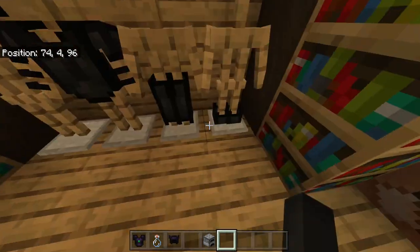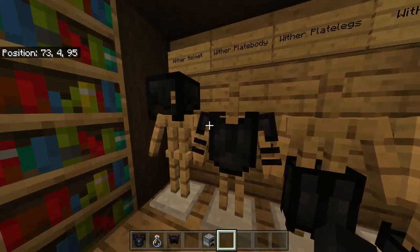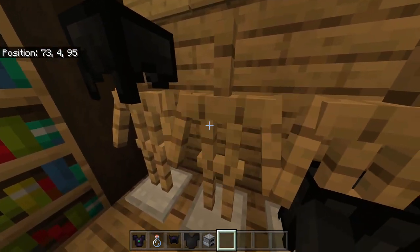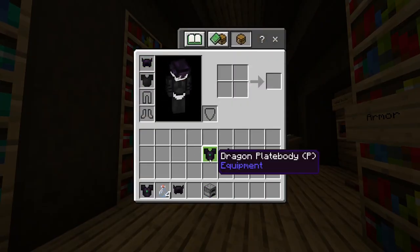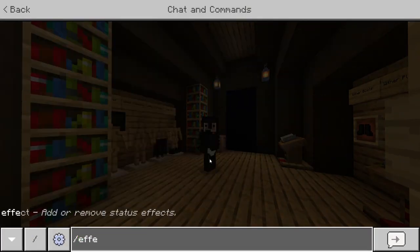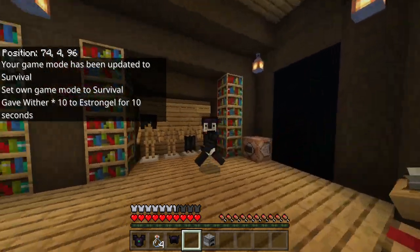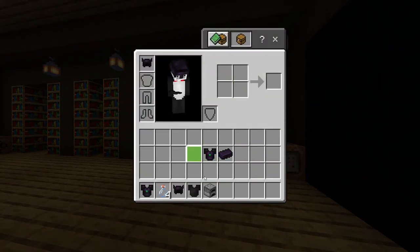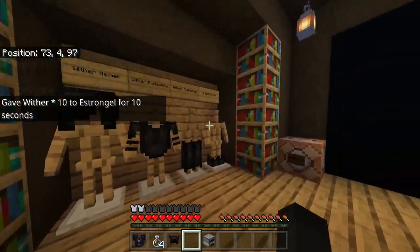Over here we have a visual of the boots, plate legs, plate body, and helmet. If I put the helmet on and go into survival, then give myself the wither effect — 20, true — it worked, but I'm immune to the wither effect, which means I am safe. That's a nice little addition to the game.